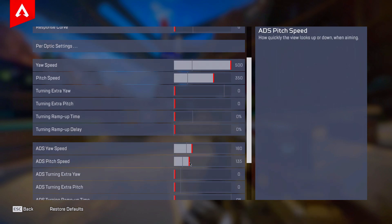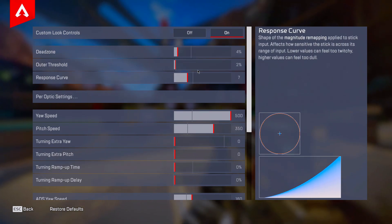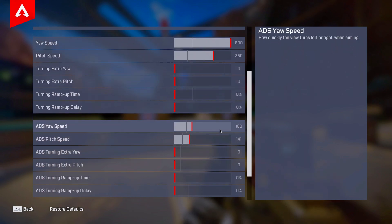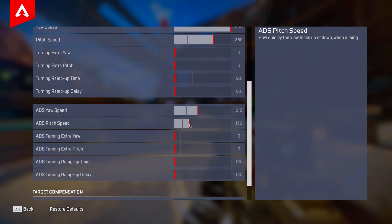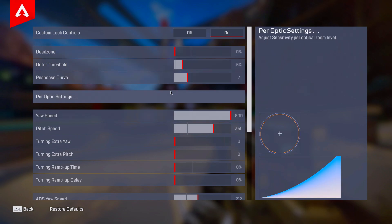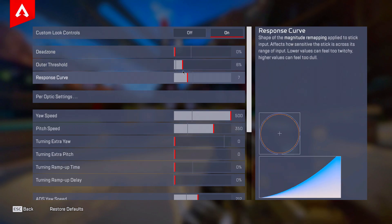If you want to play linear and become very smooth, set the response curve to zero and then play 530. Drop the next value a little bit to around 160, and set this one to 140. For smooth classic close to linear — which is very smooth and fast — use a six response curve, set this back to 210, then use 110 and 135. These are the settings I've personally tried on console, and you can adjust a little bit from there.